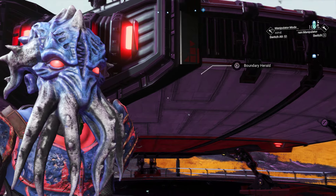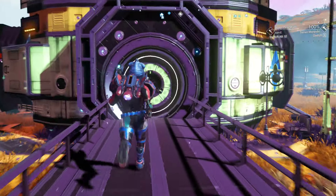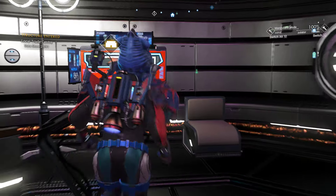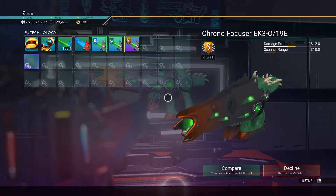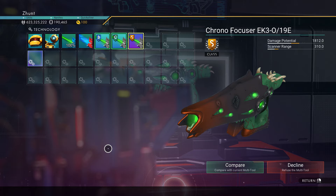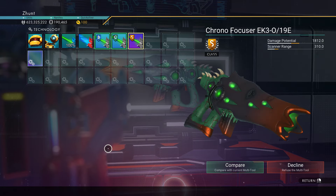I've just found an S-Class alien rifle. It's actually one that Lava found originally, but I've been hunting down the S-Class cabinet and it's taken me 122 settlements — but there it is. Chronofocuser, a bunch of letters and numbers in S-Class.